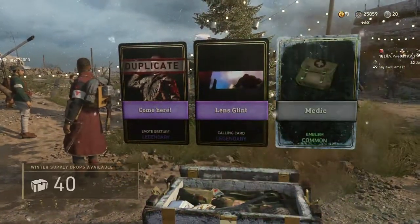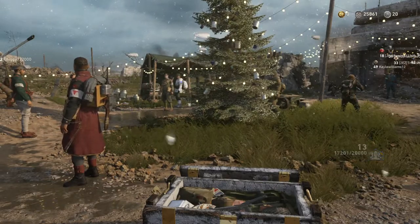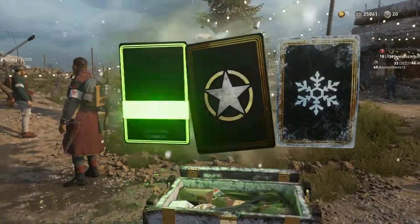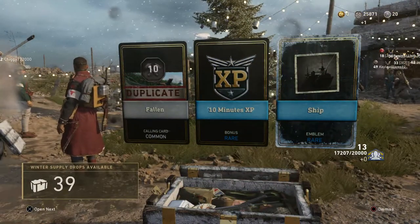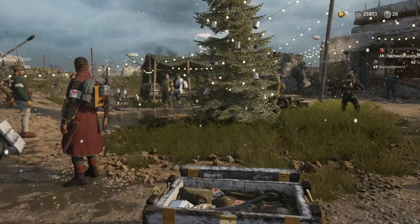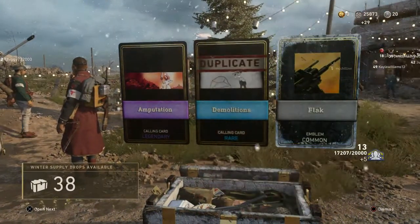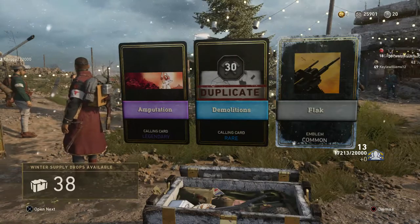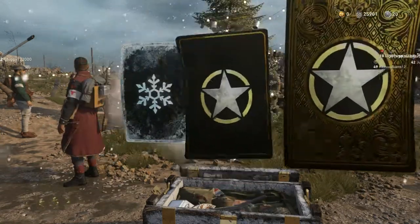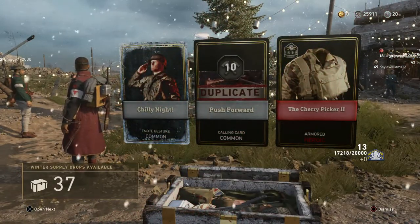So far we haven't seen any weapon variants or anything really great. We're only a couple Supply Drops in, so I'm not too worried. There are new filler items in the Winter Drops — new Pistol Grips, new Emblems, and new Helmets. There's a Heroic item — it's Cherry Picker 2, which I don't have yet. Armored Heroic.